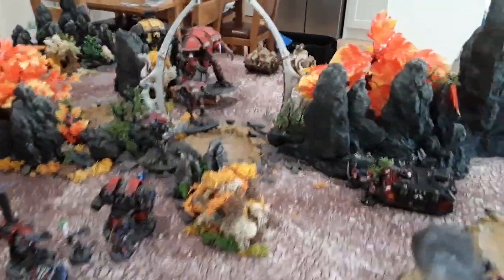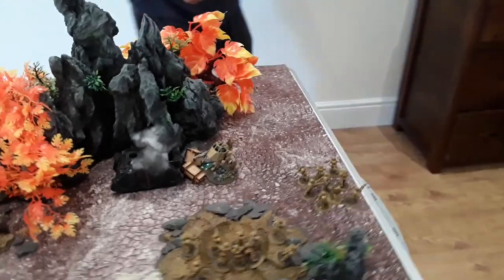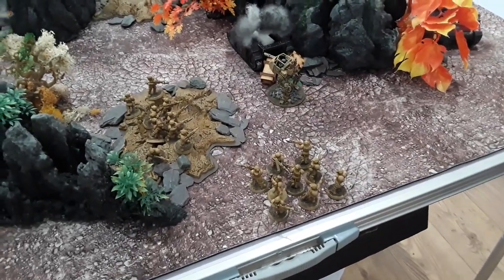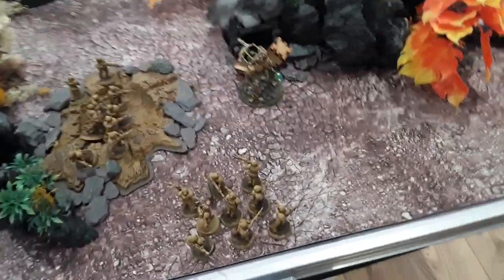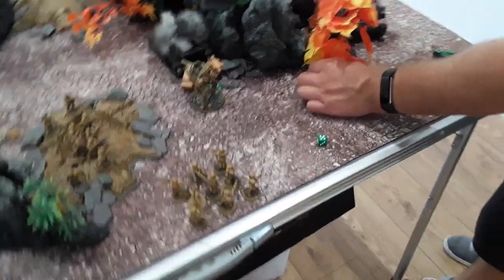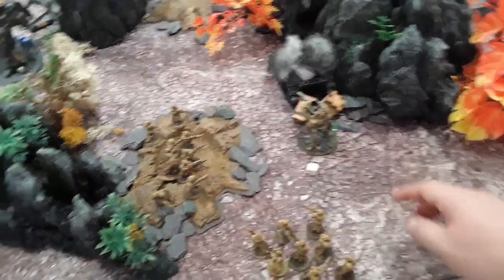Into Dave's shooting phase. Heavy bolters hitting on fours because he moved — two wounds. I spend a command point for Take Cover, giving the squad a +1 to saves so fives to save. One goes through — another man lost. The whirlwind fires into the same squad, three shots all hitting on threes, all wound on twos, minus one so saves at sixes — but the stratagem brings it back to fives. Three fail — four lost this turn. Morale could be a thing.